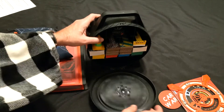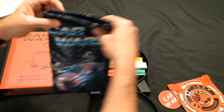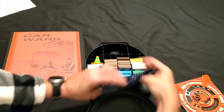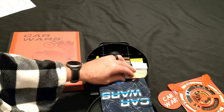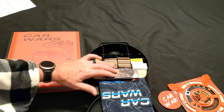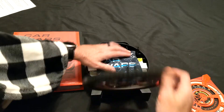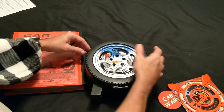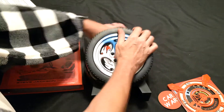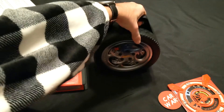I'm going to use that for the first player token because I printed it and it looks cool. That goes there, and then to put it all away — flip it on its back, shake the dice in, then the wreck counter, and the strings go inside because you gotta put the strings inside — close it up and off you go.